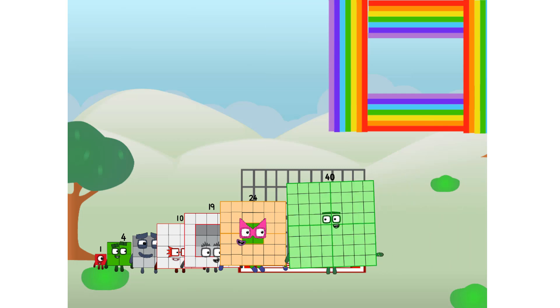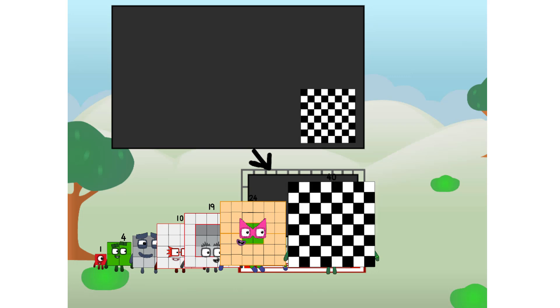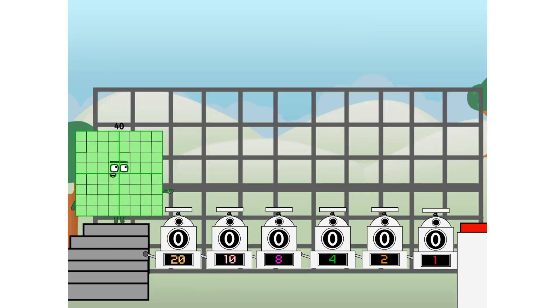There you are — this way, I've got so much to show you. I am 40, and I can be a strong square, a chessboard, a super rectangle, eight octoblocks, or even a super cube. But today I want to show you a little trick I call... Binary Boosters.